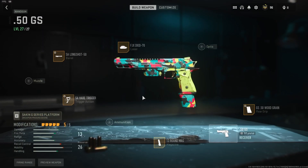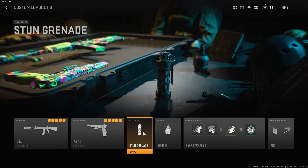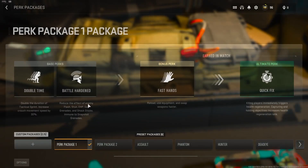Let's take a look at the rest of the class, starting with my secondary — the 50 GS, the Deagle. We have the SA Long Shot 50, the SA Hair Trigger, the 13-round mag, the GS 50 Wood Grain Grip, and the FJX Diode 70 Laser. If you want the exact tunings, go check out my class setup on the GS 50. Rest of the class is pretty standard: tactical stun, lethal Semtex, perk package — Double Time, Battle Hardened, Fast Hands, Quick Fix, Dead Silence, and Attack Insert.